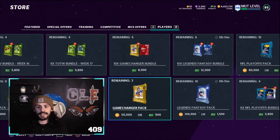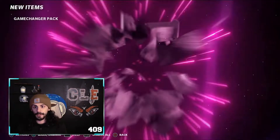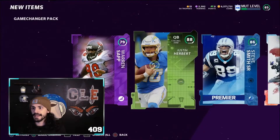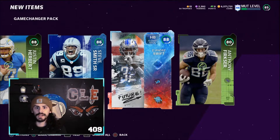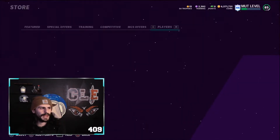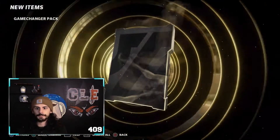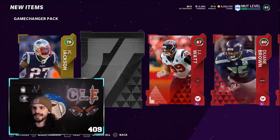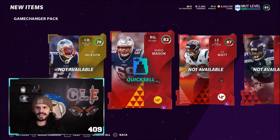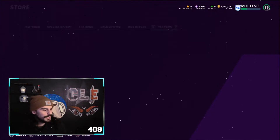These are not as bad as I thought they were going to be. I was prepared to get absolutely nothing, so getting some 92s out of it is great. Here's a power-up Warren Sapp. I'm not sure how much he'll go for. 88 Swift — that got me a little bit excited. And an 88 Justin Herbert. Overall I think this will be a W as well. Two of these left. 87 and a coin card. 82. 87 and an 82 — that's about 38,000 coins. That's a W as a pack as well.